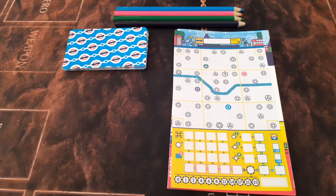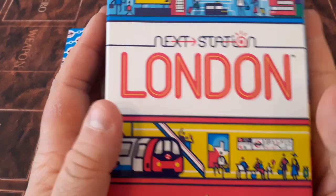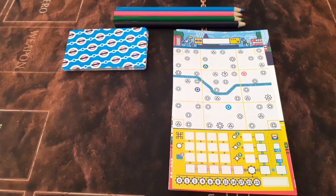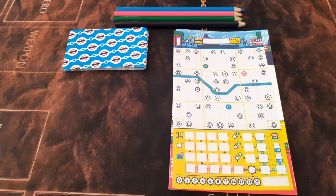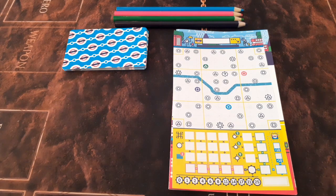Good afternoon and welcome to a new episode of Jump In Let's Play. This week we are taking a look at Next Station London. This is a flip and write game from Blue Orange. Really excited about this one — I've been playing it loads. The basic premise of the game is you will be creating routes across the London Underground. The theme is you've been hired to redesign the Underground, connecting routes and scoring points based on each of the four routes that you will be playing.